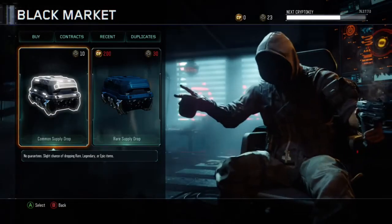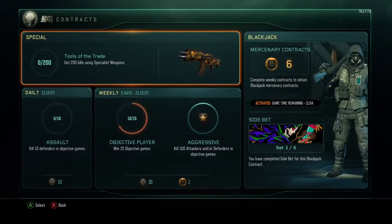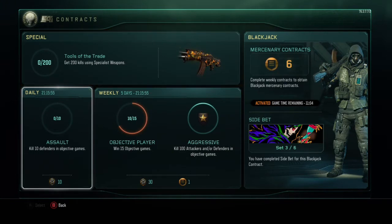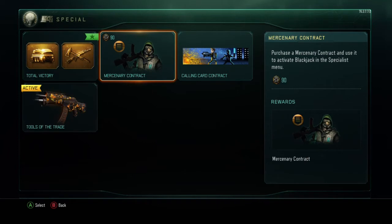I'm hoping that they brought the VMP back to the way it was. There was a big Black Market update — when you open up the Black Market, everything looks the same until you go into Contracts. You still have your daily, you still have your weekly, but if you go to Special, you can see that you can now purchase Mercenary Contracts.